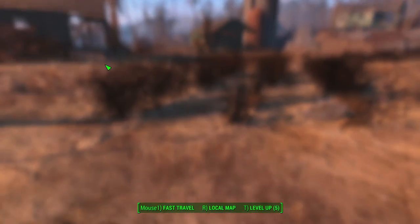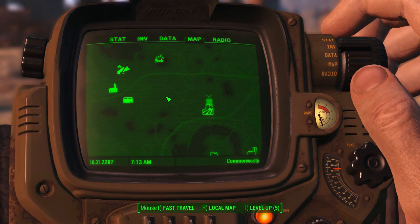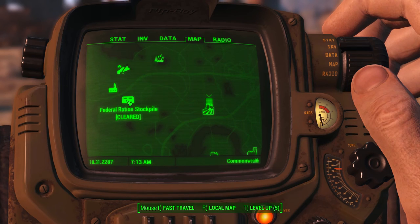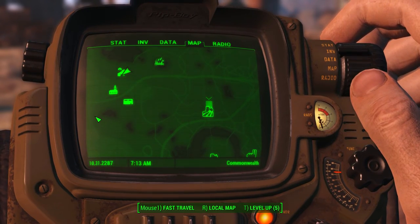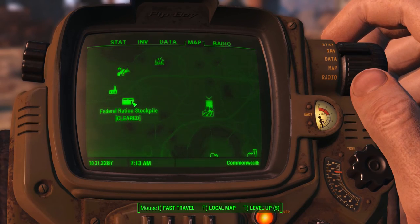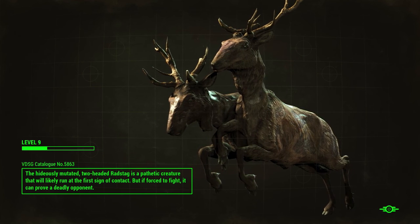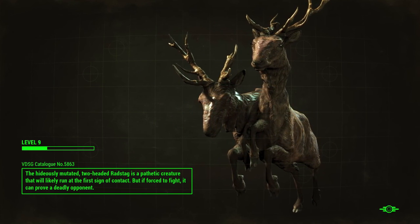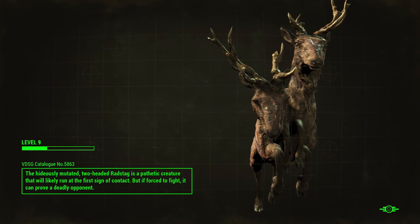Looking at our map — we could head down to Gray Garden, fast travel there or start walking in this direction. The hideously mutated two-headed radstag is a pathetic creature that will likely run at the first sign of contact, but if forced to fight it can prove a deadly opponent. Check that thing out — these are really neat, I like these.